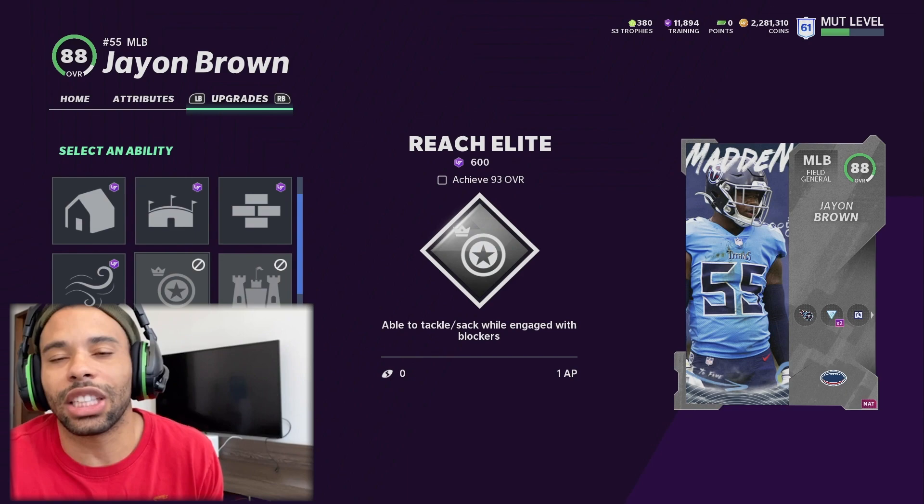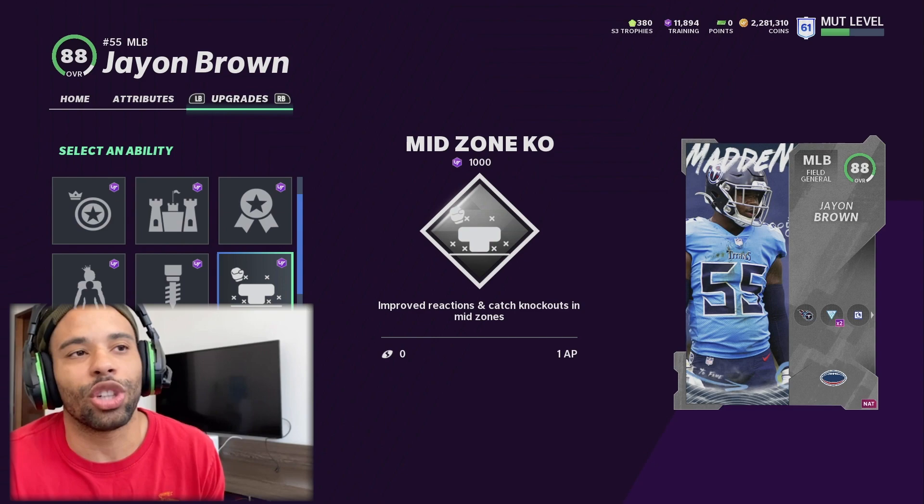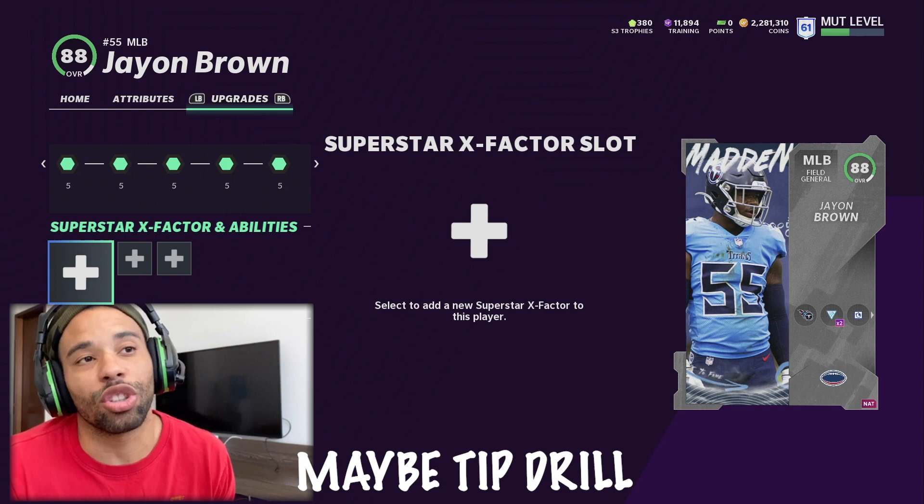Put whatever you want on the first ability slot. All you need to worry about is Secure Tackler because the other three options are trash. On his third ability slot he has Mid Zone Knockout, Tip Drill, Outmatch, and Secure Tackler again.